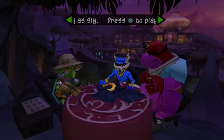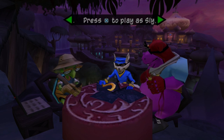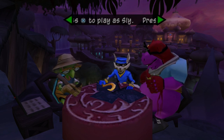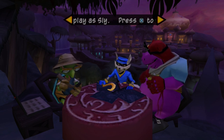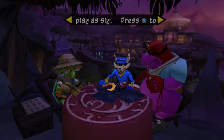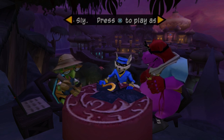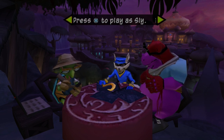Hey everybody, TBGHunter here and welcome back to more Sly 2 Band of Thieves. Last time we started the preparations for the heist of Clockwork's Wings, we opened up the palace grounds to Bentley and Murray, we got ourselves a nice little date with Carmelita for the heist itself, and we also killed two chopper pilots that were just doing their jobs and trying to defend the skies above the palace. Yeah, that one's kind of on Bentley for that — he's got a bloodthirsty streak to him.